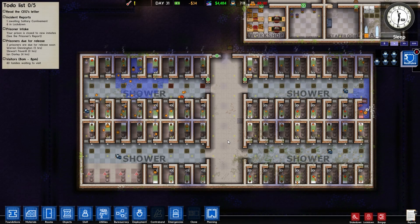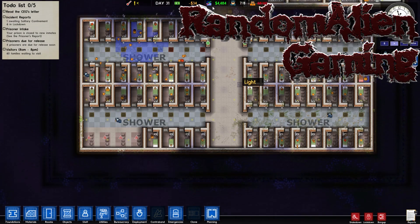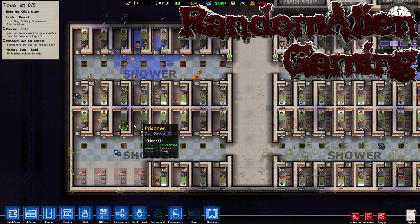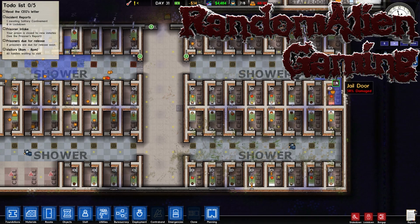Hi there and welcome to episode 24 of our Prison Architect Let's Play series. Today, what are we going to do? Well, we have 4,000 coming in, but I think a lot of that will probably go in repairs, but we don't have a lot to repair actually.